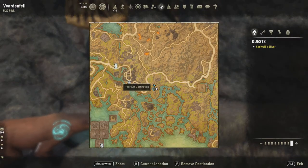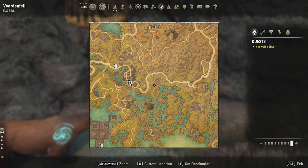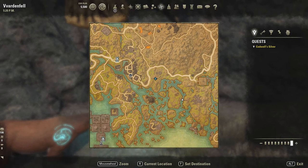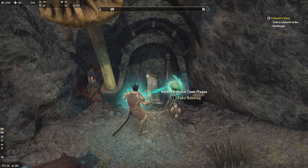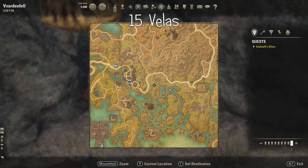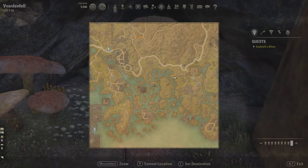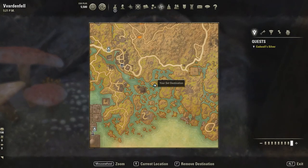Number fifteen is a little bit off with the marker but it's straight east of the Suran marker, north of all these little islands. This is number fifteen — Veles. Number sixteen is on one of these small islands here — this one. This is number sixteen, Relith, on a small island.